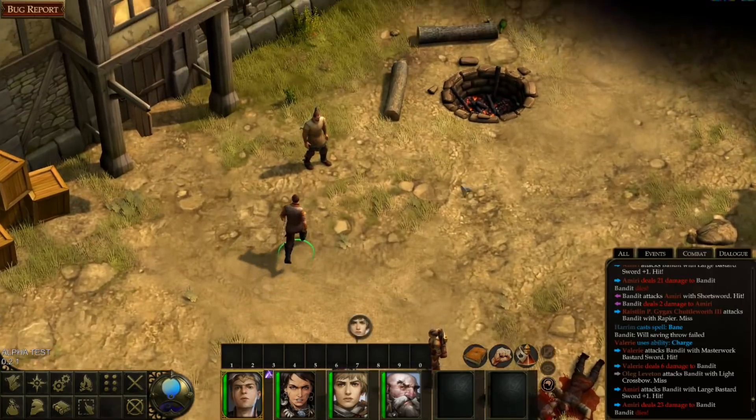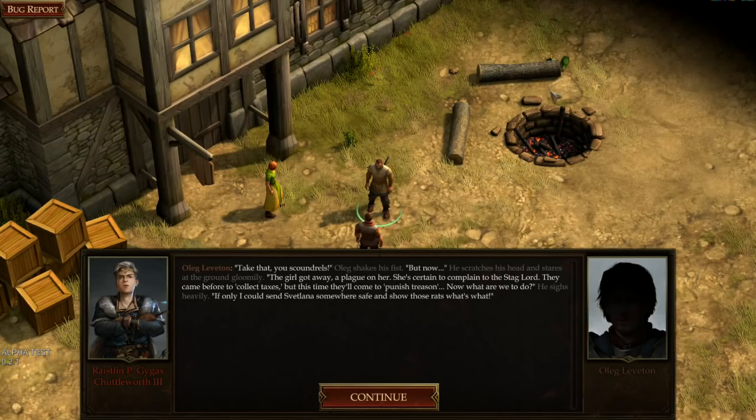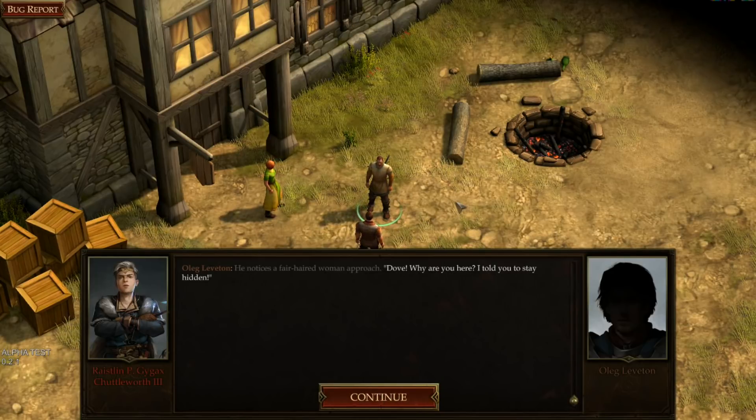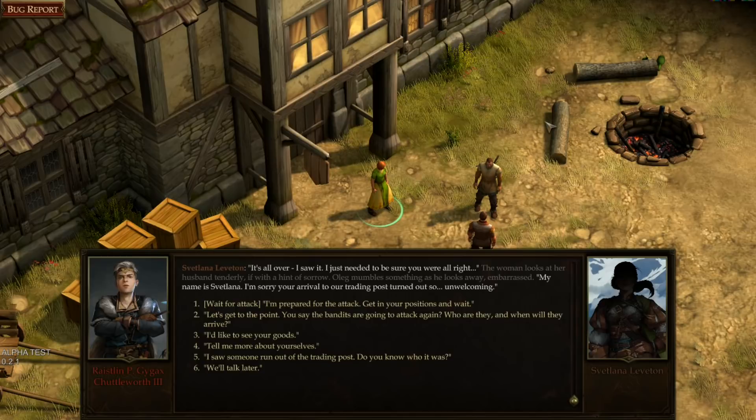Oleg celebrates — 'Take that, you scoundrels!' But one bandit, a woman named Kressel, got away and is heading to report to the Stag Lord. Oleg says he'd have shown them long ago if not for Svetlana. He notices a fair-haired woman approach — it's Svetlana, his wife. She says 'It's all over — I just needed to be sure you're all right.' Svetlana introduces herself and apologizes that our arrival at the trading post was so unwelcome.